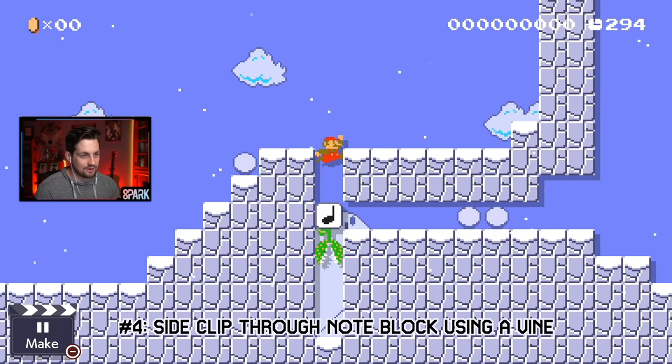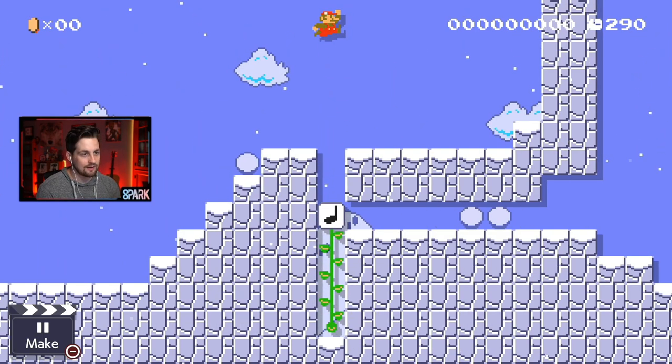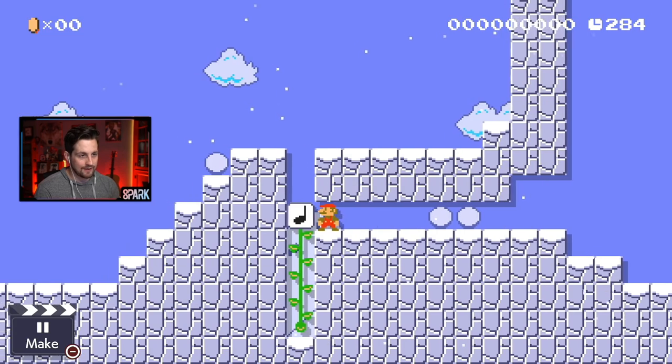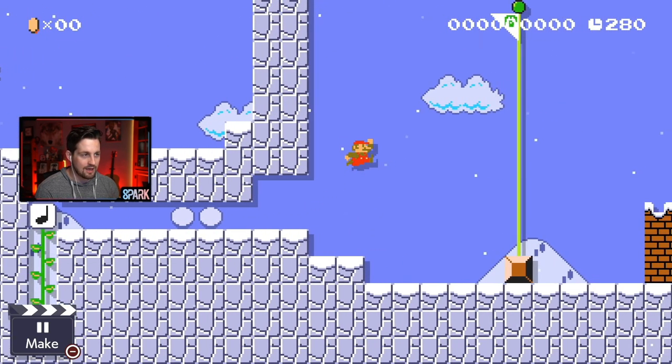Glitch number four: we're going to clip through this note block right here and go to the right, and we're gonna do that by climbing the vine immediately and jumping off of it, like that. So you jump as soon as you start climbing the vine, and you'll slip through there, through the gap, and into the goal!